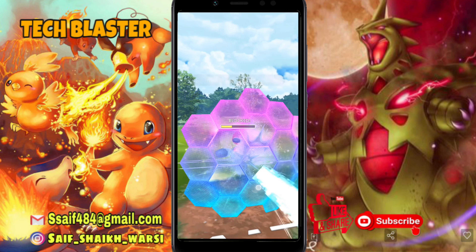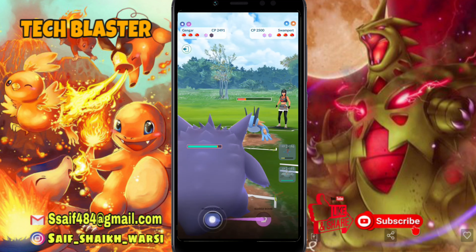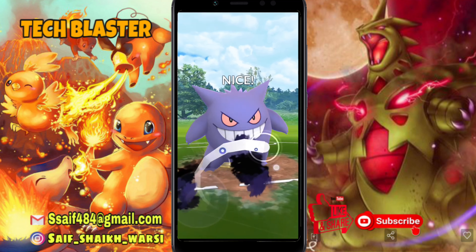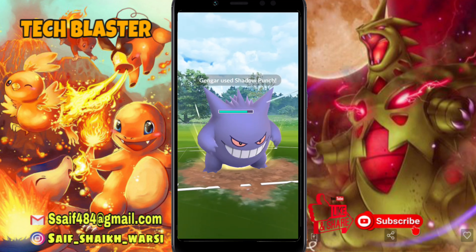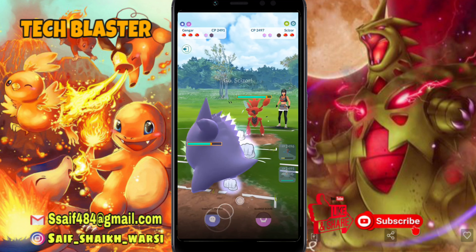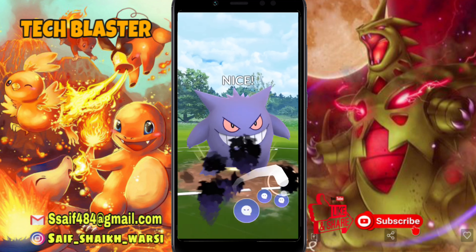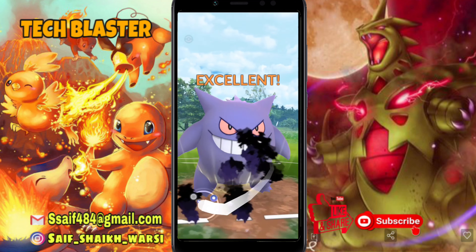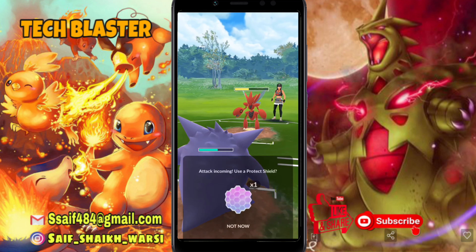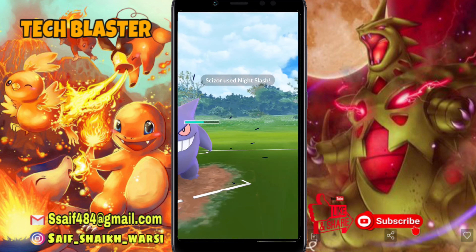I have 2 shields — I am shifting to Gengar immediately to hit with a Shadow Punch. Now if they don't shield, it will knock out the Swampert. Yes, they didn't shield! They have 2 shields, we have 3 Pokémon — I have to be careful with the Night Slash of Scizor. Night Slash is super effective because it's dark type and Scizor forms it so quickly. I won't risk a second Shadow Punch — I didn't even hit one more Shadow Claw. Okay, knocked out.